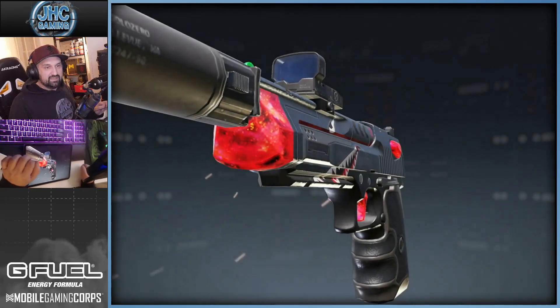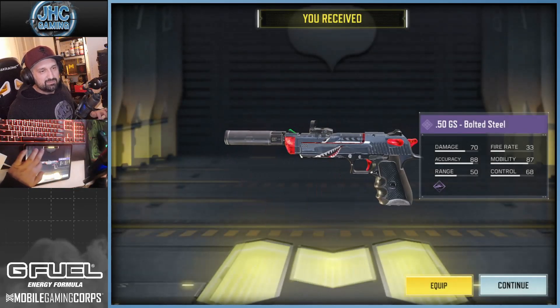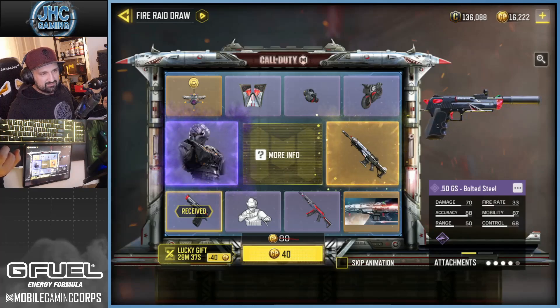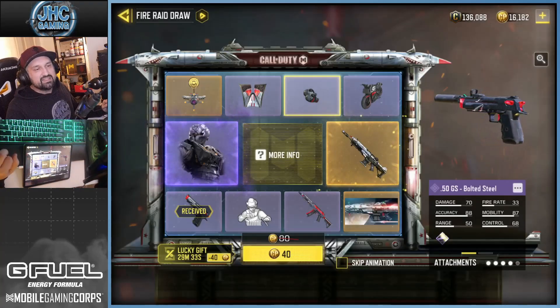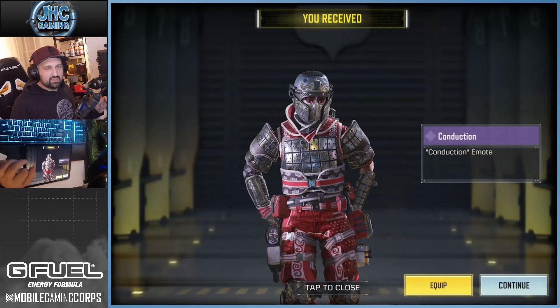We start with 50 CP. There's a cool skin called Bolted Steel — I'm gonna call it Baby Shark. We got a 50% discount deal. Half price drop — boom. The gun? Nope, they said no. We got the emote.